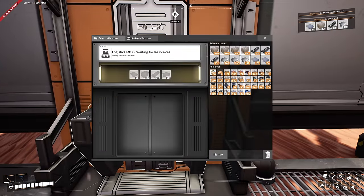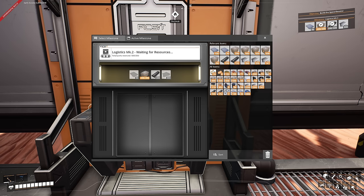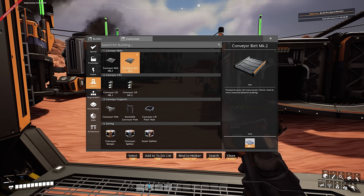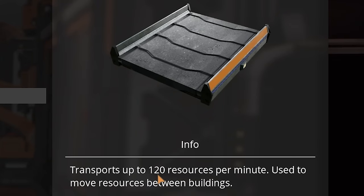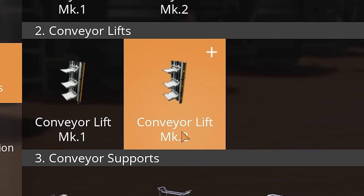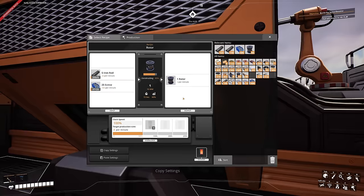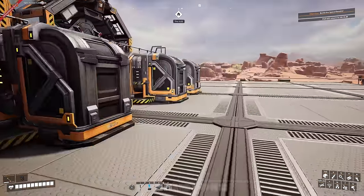The first thing I want to unlock today is Logistics Mark 2. We'll put these in here, get that sent off — which means we can now use Conveyor Mark 2s transporting 120 items per minute, and Conveyor Lift Mark 2 as well. I can finally come up to this rotor machine because it requires 100 screws per minute and we've only just unlocked Mark 2 belts.